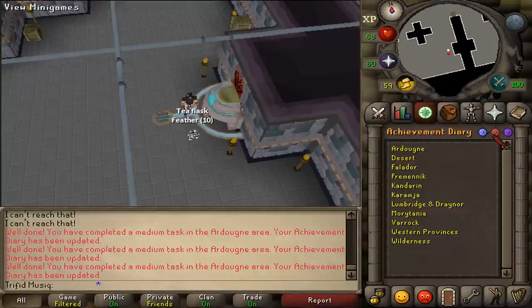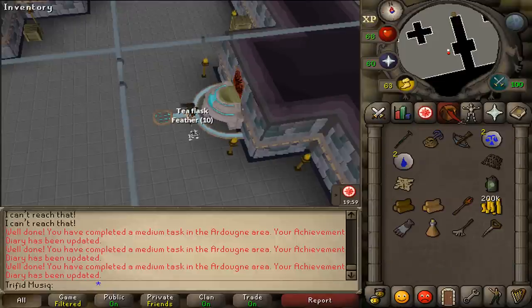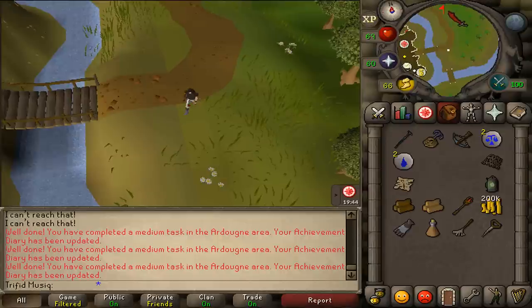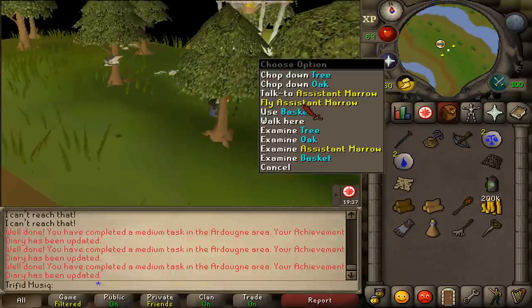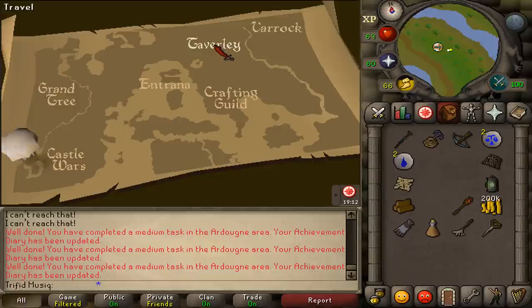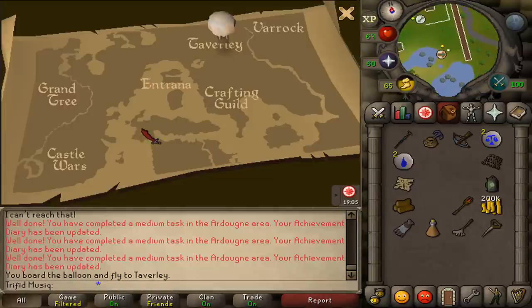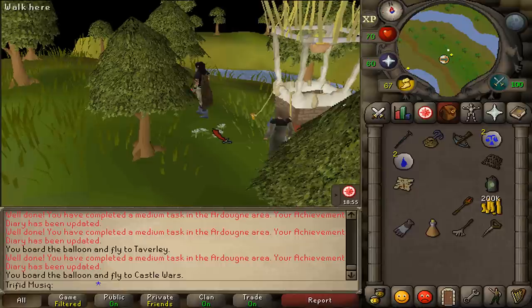Next, open the Achievement Diaries mini-game menu and use the Castle Wars mini-game teleport. If you're unable to use mini-game teleports, you can also use a dueling ring, but the mini-game teleport is essentially free. Go north and follow the path until you see a transportation sign. Right-click and fly with Fortunato. You can travel to any location, but let's fly with Assistant Stan and return to Castle Wars - this is a medium task completed and will cost one U-Lock.